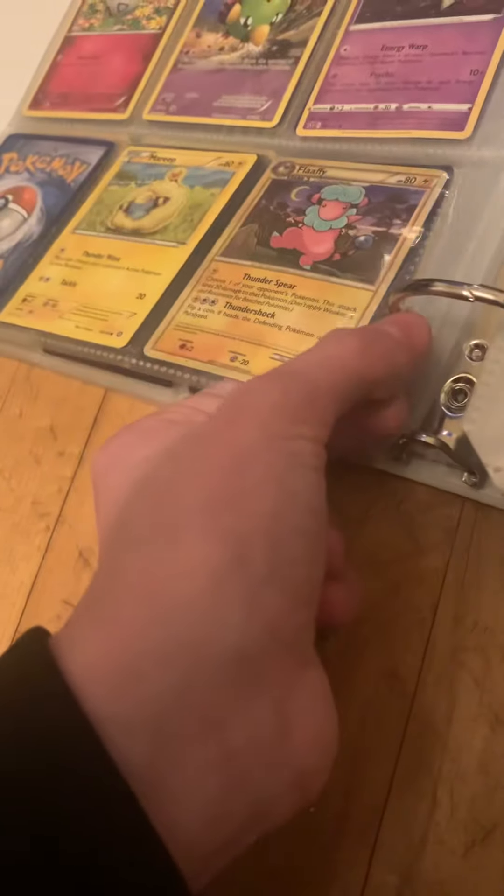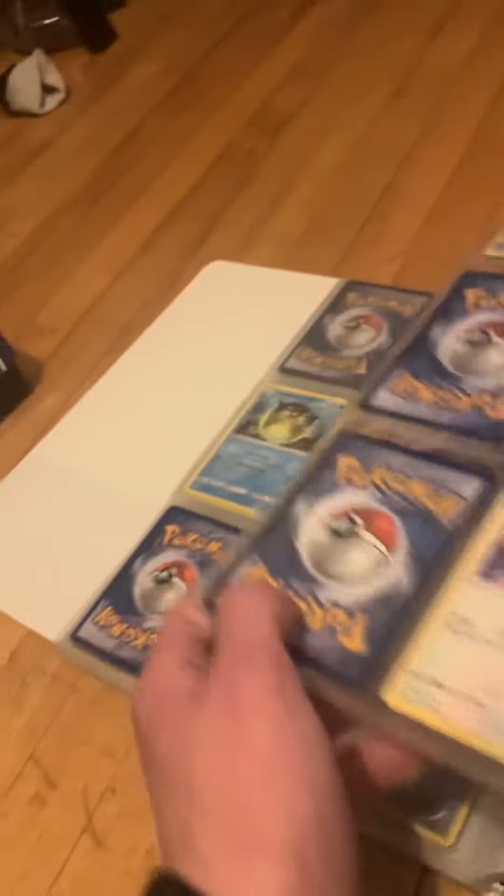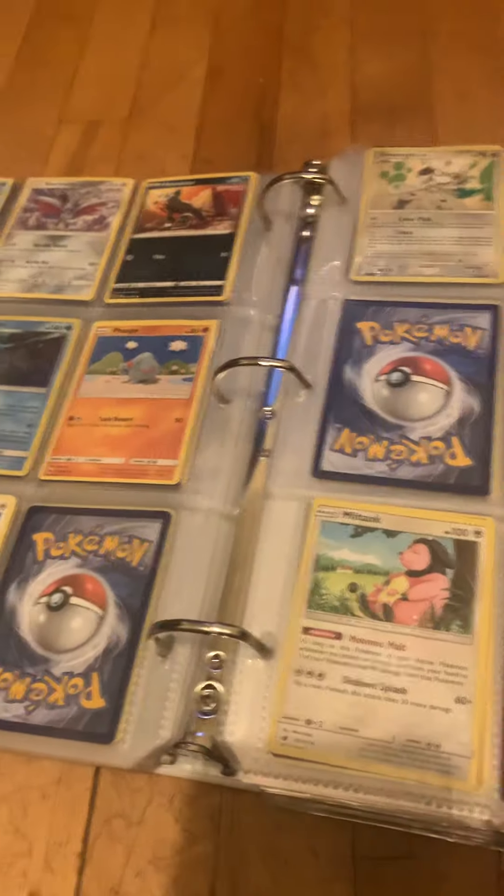I have the full Totodile line — the only Johto starter I have more than just the first evolution for. I try to use regular cards and not V's, GX's, or EX's where possible, but sometimes I don't have any other cards for that Pokemon, so I'm using those here — same thing with Umbreon. I'll try my Tyranitar here.